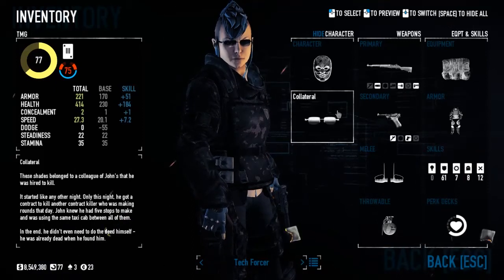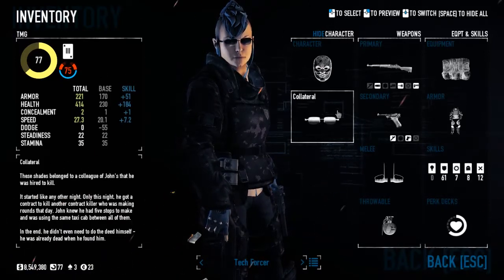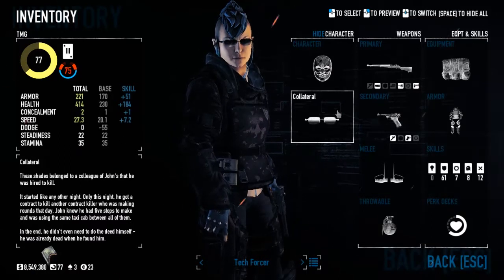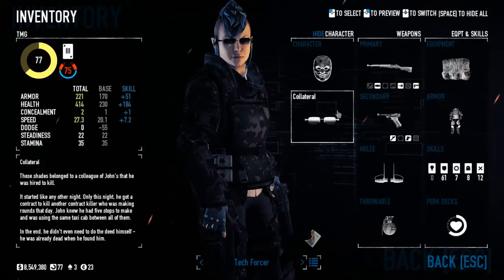Overkill has recently released their game Raid World War II as a closed beta, and as a result they have added five new weapons — three of which are firearms and two of which are melee weapons.